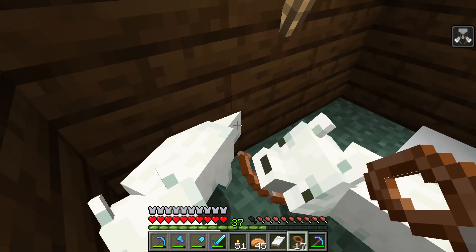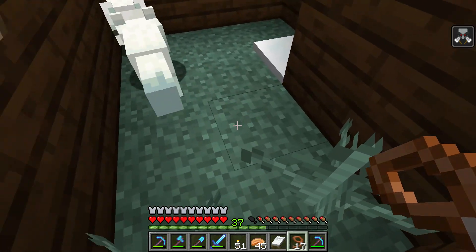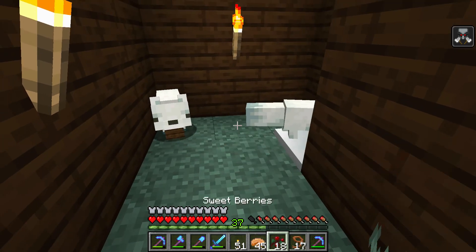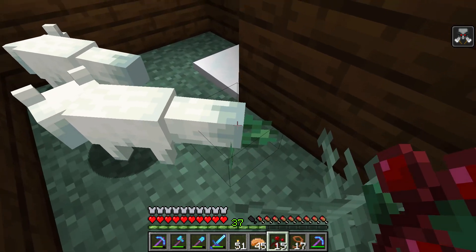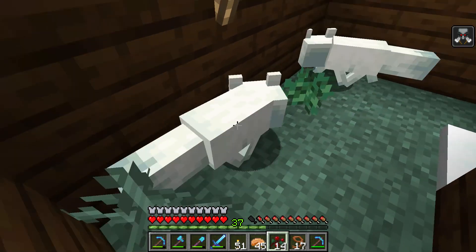Now you have two foxes but they are very scared, but fortunately you have blocked them in the pen so they can't run away. Then you have to show them the sweet berries and they will be — holy crap, time for some loving I think. And then the miracle of childbirth should happen, maybe.